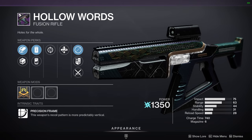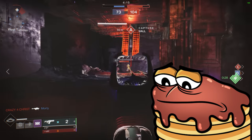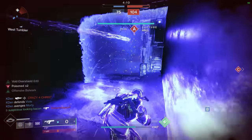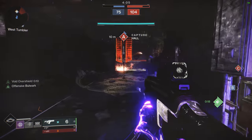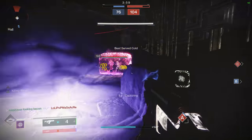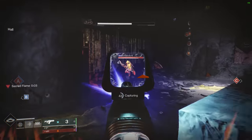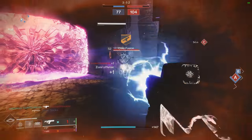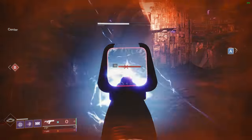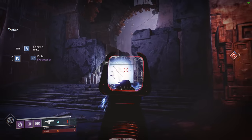Hollow Words is a precision frame fusion rifle from Season of Arrivals, and it's the biggest tragedy of the entire fusion rifle archetype. Look at that juicy 18 base zoom — with max range, you could reach a 21-meter damage drop-off point. A high range fusion in the most favorable archetype could have been so great, if it weren't for the horrible other stats and perks. Hollow Words' stats are way below average, and the only good perks are Slideways and Under Pressure. There isn't even anything in the 4th column that's worth using. This one doesn't feel great to use, and it's going to go in the C tier. It's really a pity — it had so much potential.